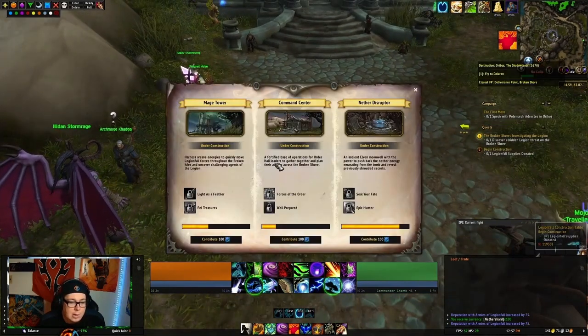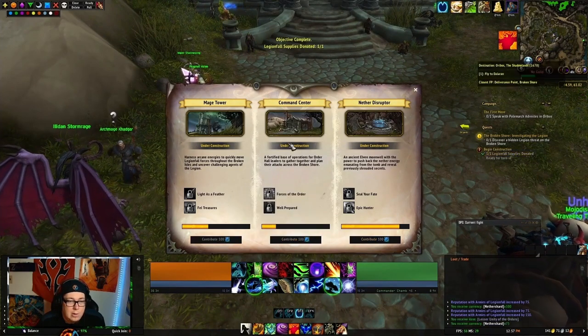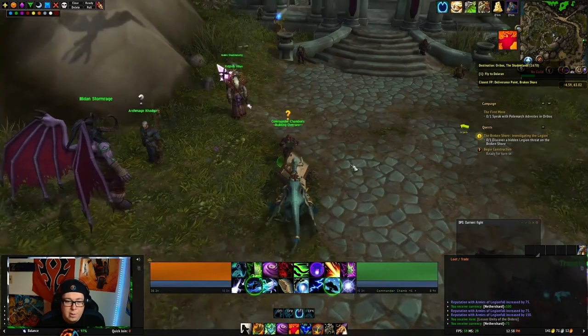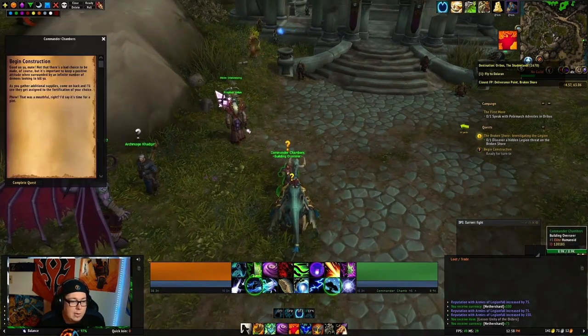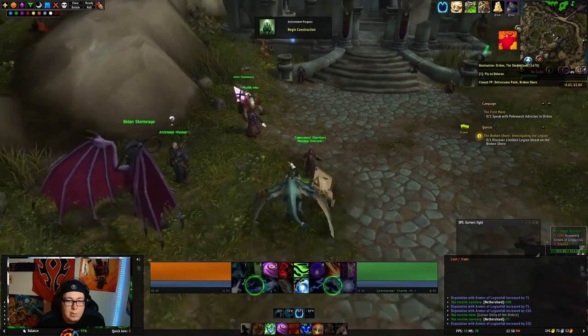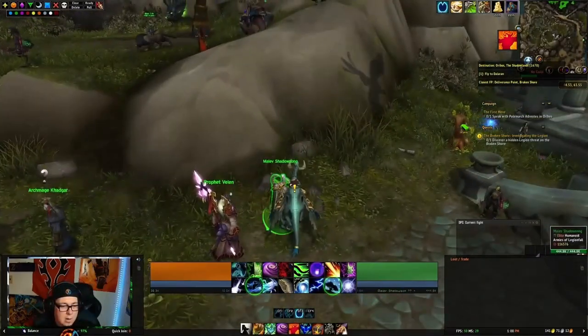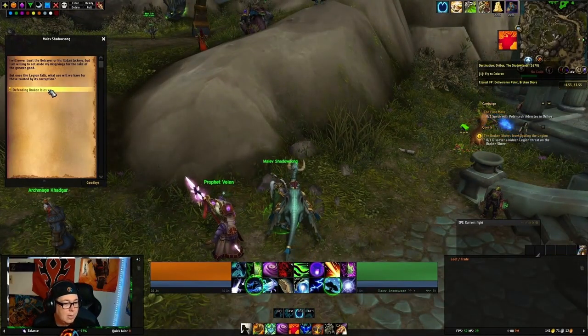Use the construction option and contribute 100 to the Midge Tower. Then go back to Commander Chambers and complete the quest Begin Construction.